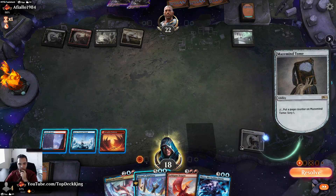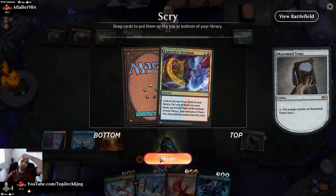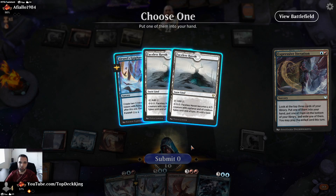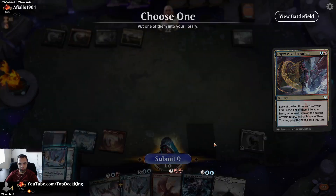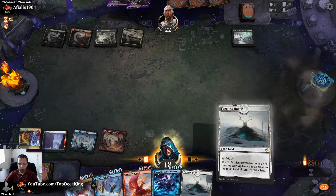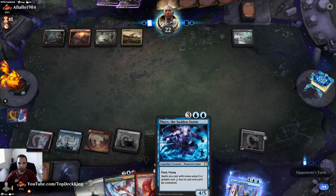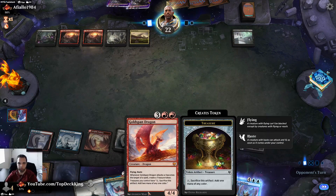That's technically possibly a land — can't pass it up. Looking at three cards: one to hand — I should take these two, put that to the bottom, grab that to hand, this to the bottom. Play this, foretell this, then we get to play Faceless Haven. We can flash this in so these become cheaper.